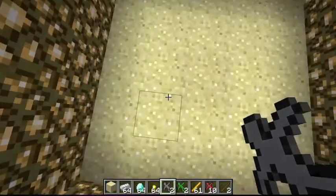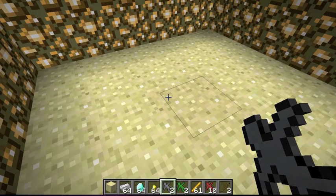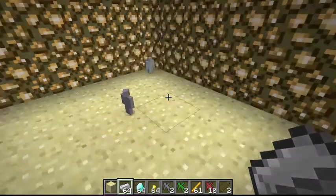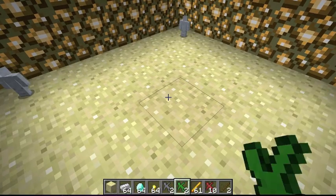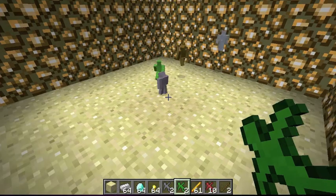I built this little glowstone arena just for the video so they wouldn't run away. Depending on how many you have, if you're in creative and you right-click it'll spawn that many — since I have two stacked, it spawns two. I didn't want to do 16 because that's too many for this small area. You just spawn two, then spawn two of the opposing team and they fight each other.